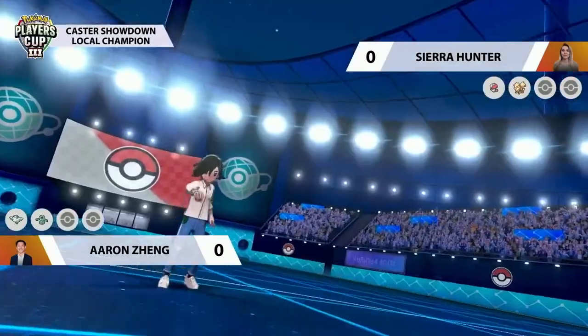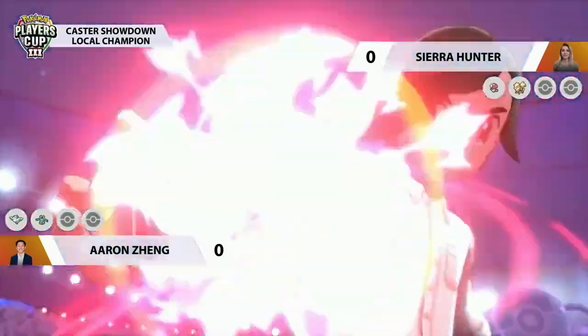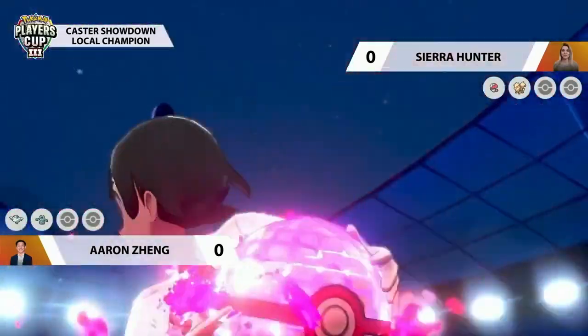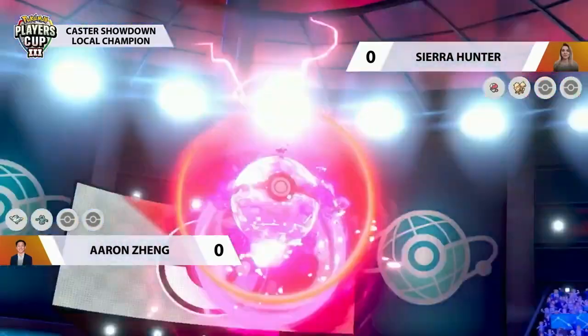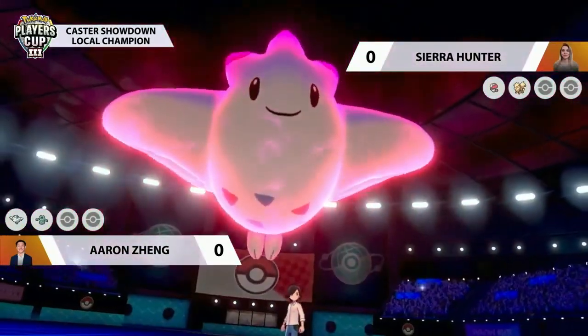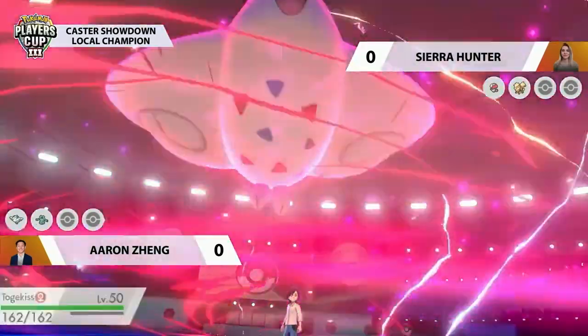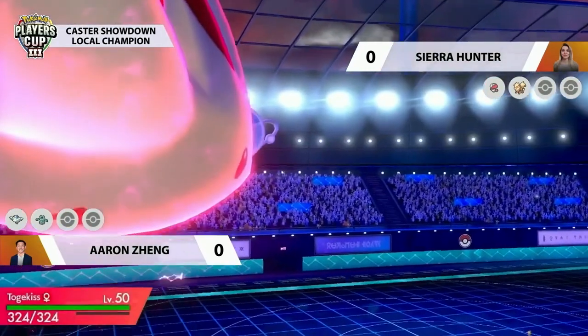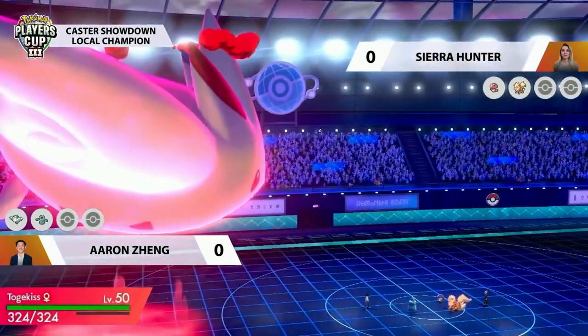The Amoonguss has to be careful of the Togekiss with those super effective Air Slashes or Max Airstreams. We are going to see a Dynamax in this first turn — it's going to be that Togekiss, a Pokemon that when Dynamax was first introduced was really a champion of this mechanic.